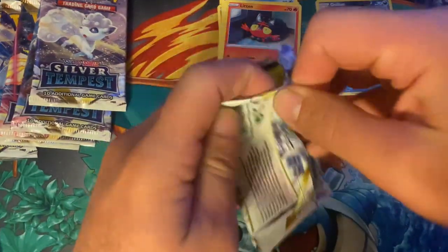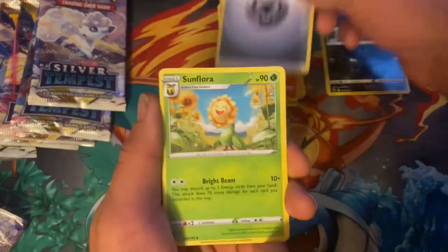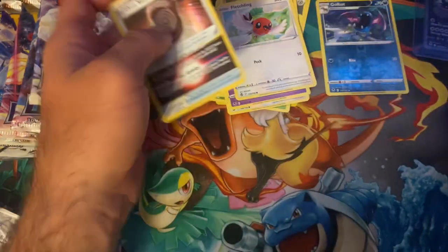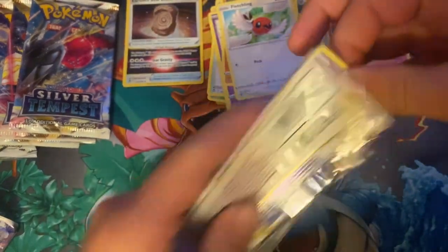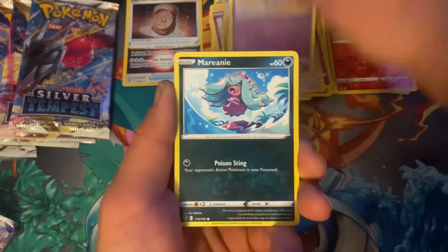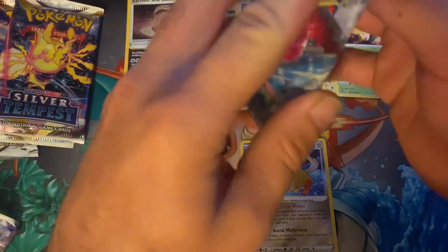We still haven't pulled the other alternate arts, so I guess we can chase those. I still need to pull the Lugia V-Star, so we're definitely looking to get one of those. Nothing in this pack — Earth and Steel Stone, nothing crazy, just a V-Star holo and a trainer card. I'm not really sure how those are playing out right now. But yeah, I can't believe I pulled that Lugia. And of course — oh, a nice Radiant Jirachi to start off, and a Virizion. It's a nice card there.